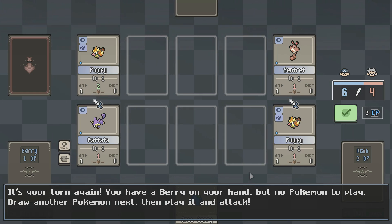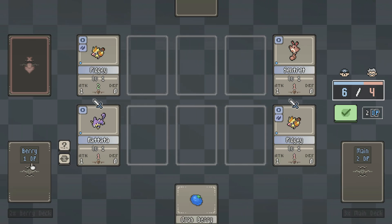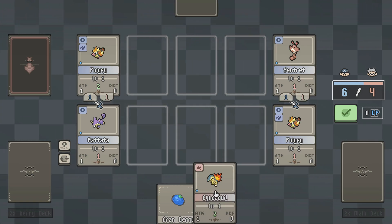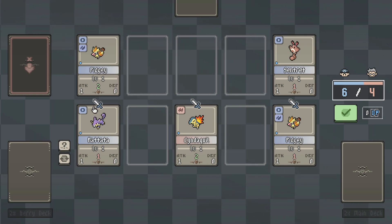It's your turn again. You have a berry on your hand, but no Pokemon to play. Draw another Pokemon next and play it to attack. And this is the health that I have, right? So I need to draw a Cyndaquil. Play the Oran Berry, and then we get to attack.